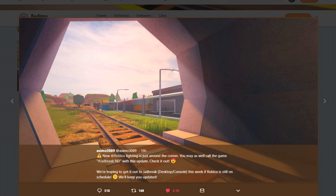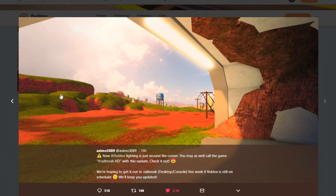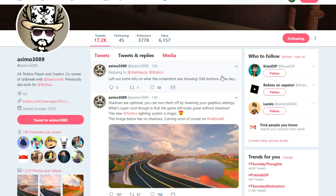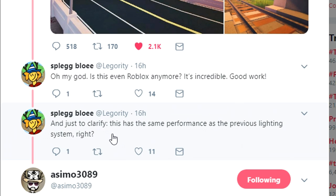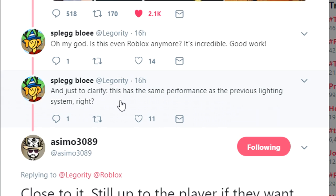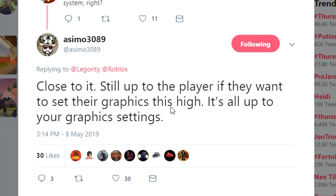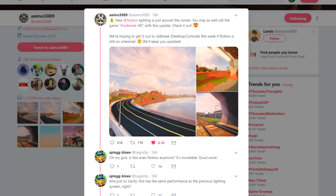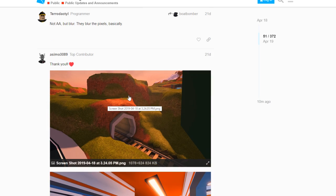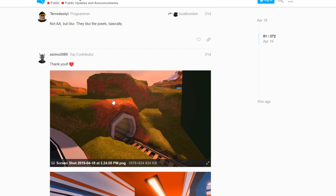Just look at this, guys. I wish we had a video instead of images just so you can see how much this changes the look of the game. Let me know what you guys think down below. And this dude is worried that his computer is going to explode with the new Jailbreak graphics update. And just to clarify, this has the same performance as the previous lighting system. Osimo said close to it - still up to the player if they want to set their graphics this high. You can technically turn the graphics down if you do not want to lag. We have even more images of what Jailbreak might look like with the new lighting update on the developer forum.